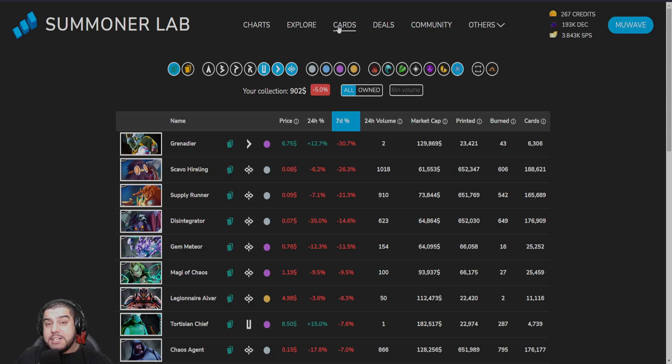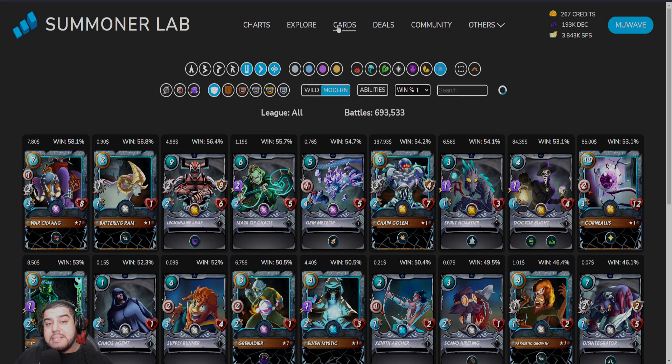Now that we know which cards are undervalued, we can go to the card section at the top. I'm going to apply the same filters as I used on the Explore page, and then we can also sort by the win rate dropdown menu. After we've done this, we've now considered the two most important variables: the cards with the highest win rate and also the cards which had dropped substantially in value over the past seven days. This has allowed us to pinpoint the exact cards which are currently undervalued.